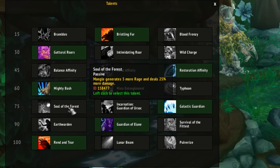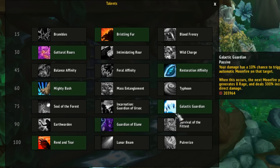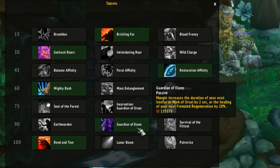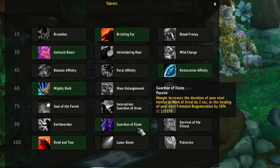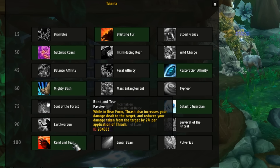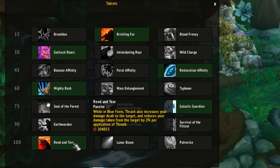In the Level 75 category, go with Galactic Guardian — your damage has a 10% chance to trigger a free Moonfire, and that Moonfire generates rage and deals 300% increased damage. In the Level 90 category, go with Guardian of Elune — Mangle increases the duration of your next Iron Fur or Mark of Ursol by 2 seconds, or the healing of your next Frenzied Regeneration by 20%, which is a very strong proc. In the Level 100 category, most people go with Rend and Tear: while in Bear Form, Thrash increases your damage dealt to the target and reduces damage taken from the target by 2% per application of Thrash. This is especially powerful in large AoE fights, which is why most Mythic+ groups bring a Guardian Druid as their tank.